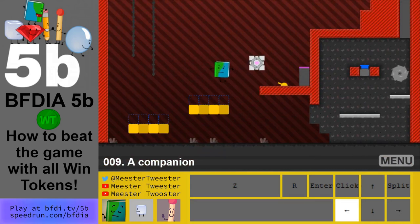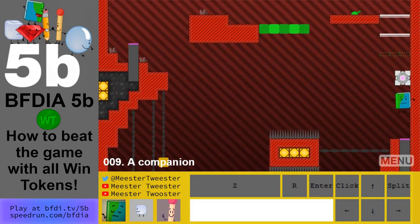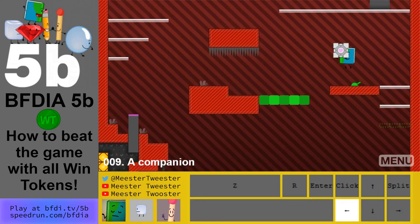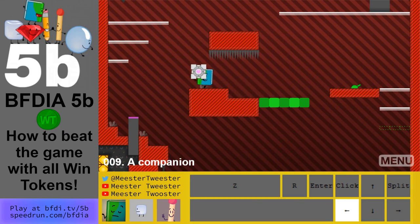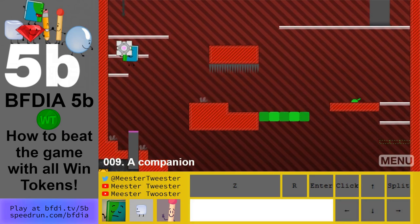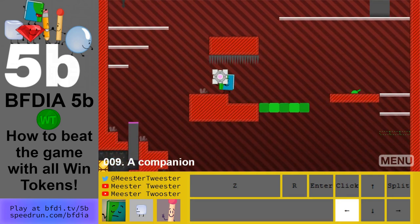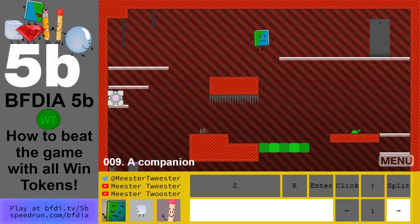If you still need help, you could leave a comment and I could try to help you if you describe your problem — if you can't get a win token. I got it at the speed runway, so that's another way to get the box placed. But you don't need the box anymore, so you can just complete the level.